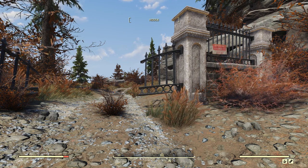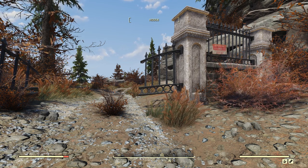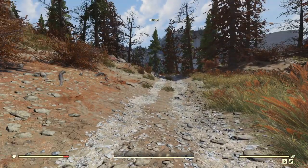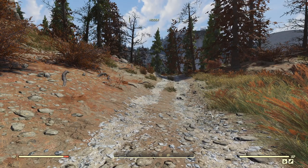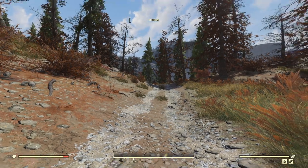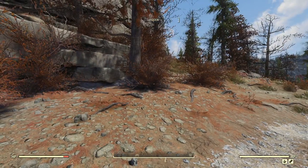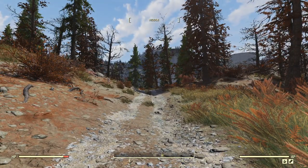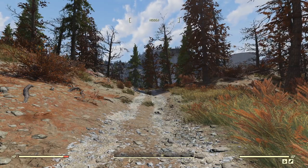Welcome back to Fallout 76, everybody. I am MentalFox, and I thank you for joining me again. In the last episode, we went running around Appalachia collecting some paired key cards and other stuff that allowed us to get some plans for some Nuka-Cola Quantum paint for the X-01 armor.